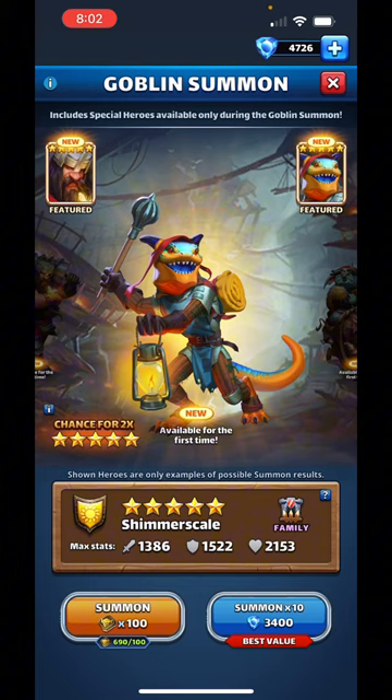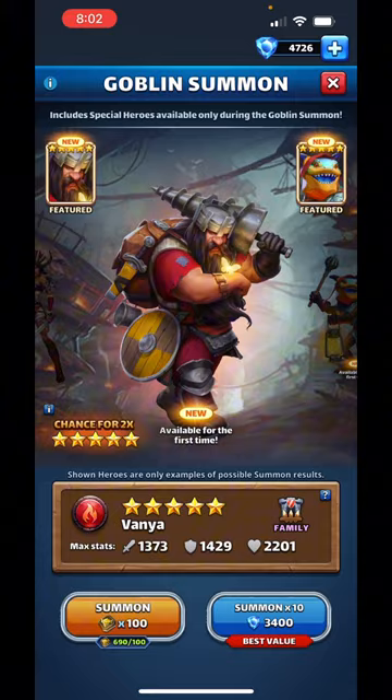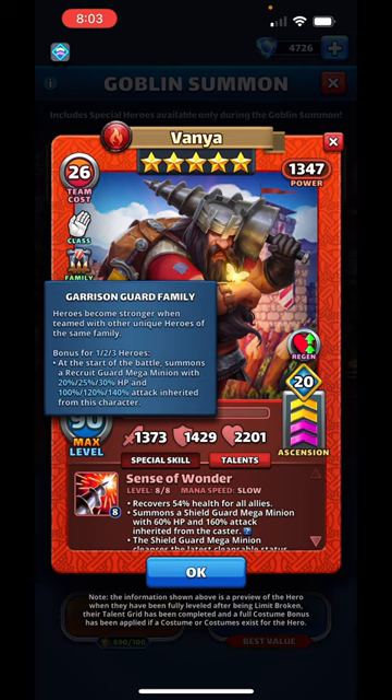We have the debut of a brand new goblin family that aren't actually goblins at all. We'll be taking a look at the Garrison Guard. We have a couple heroes featured including this guy on the cover, Vanya — look at that big guy with some kind of drill. He looks like everything that Boral wants to be, plus with butterflies. Five star red monk, and this Garrison Guard family has a family bonus of starting the battle with a minion — a Recruit Guard mega minion.